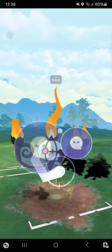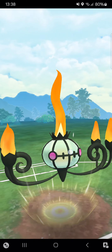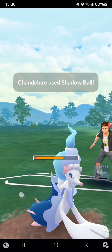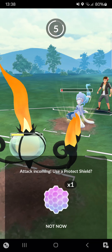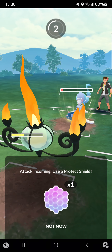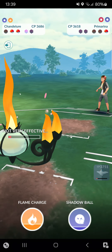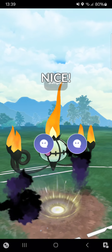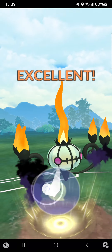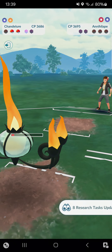Opponent returns — not into Annihilape but into Primarina. That's quite interesting to see. I know Annihilape has a Shadow Ball ready for me, so I have to be careful. I think it's a Disarming Voice — perfect. I can survive that move, and then Shadow Ball — that's just a very brainy, nice IQ move. One win, one loss, into the third match.